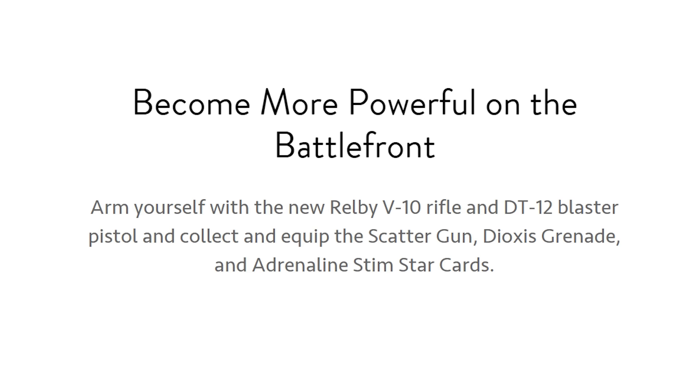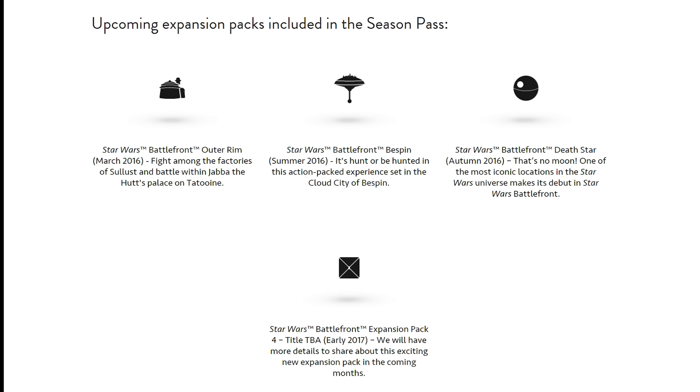That is all the news for the first expansion of the season pass — the Outer Rim expansion. That's just the first one of four. We're also going to get Cloud City in the second one, the Death Star in the third one, and in the fourth one it's completely unknown — due to come out in 2017. So who knows what we're going to get?